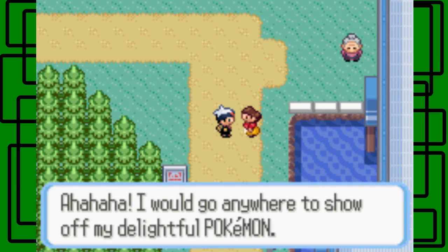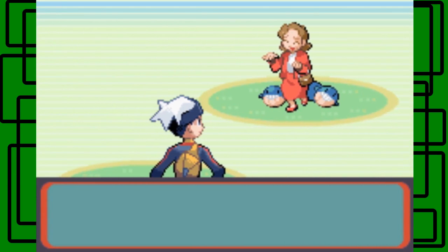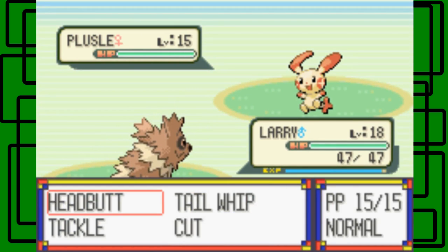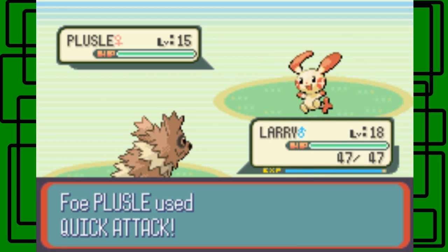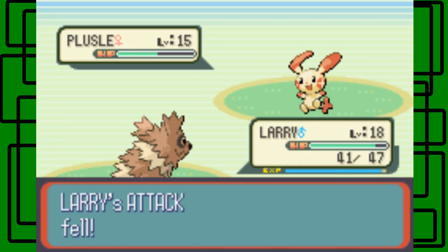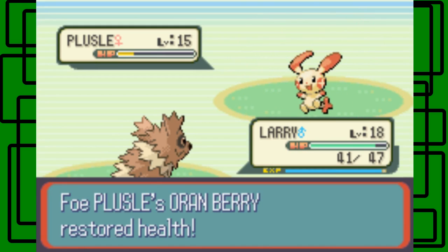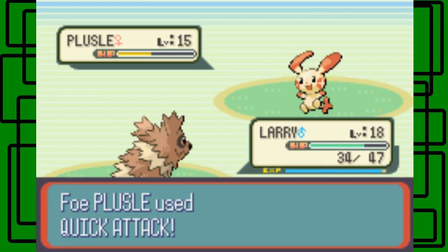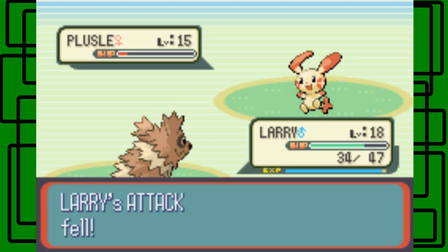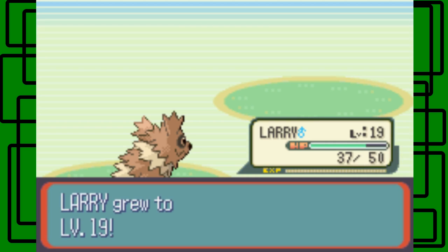I have a Zigzagoon up front so let's take on this first trainer. She says she'd go anywhere to show off her delightful Pokemon. PokéFan Isabel has a Plusle and Minun. In my first playthrough of Pokemon Ruby, I used to use Minun as my electric type and it was pretty decent, but nowadays I'd probably always go with Manectric. Plusle and Minun together are great for double battles, but there aren't many double battles in this game, so I'd still recommend Manectric over Plusle or Minun.